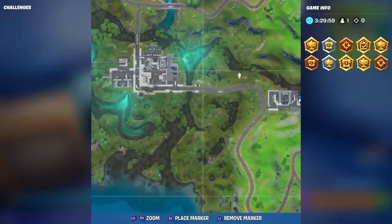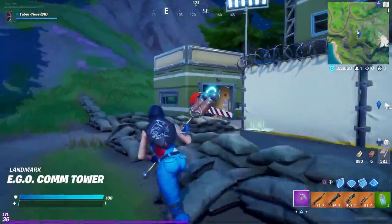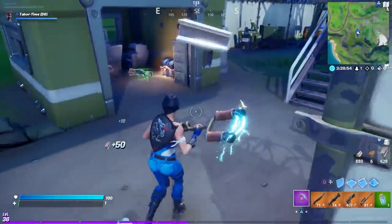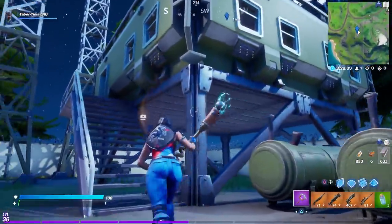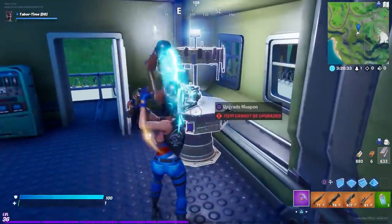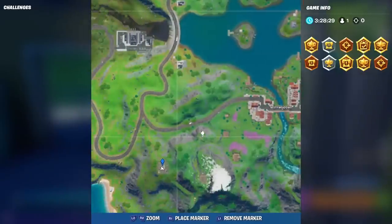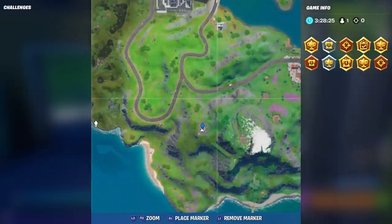Next up is the EGO Comm Tower. These EGO locations usually always have a table. Come up to the main structure, go up the stairs and through the door, and it's right by the door. The exact location is just southwest of Misty Meadows — a small landmark kind of in the middle of nowhere.